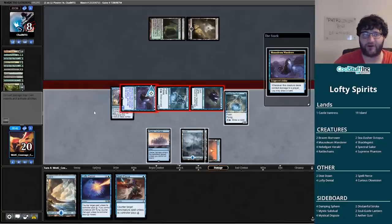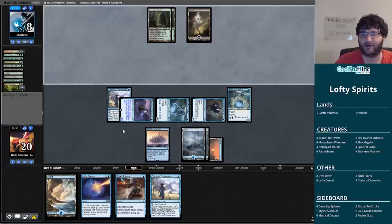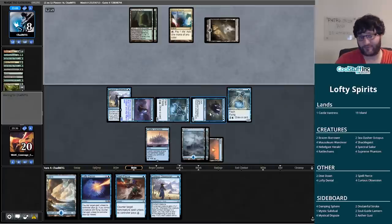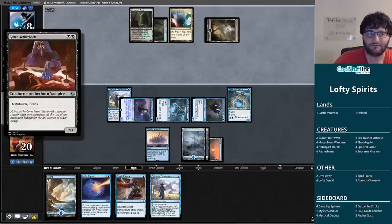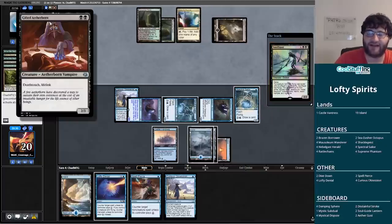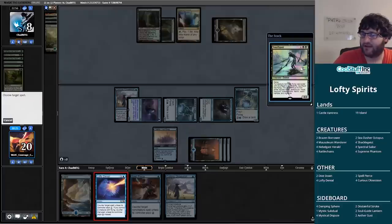Our opponent isn't playing any board wipes — let's play the creature and get some damage in. Nebelgast Herald can be good for tapping down a Soul Flayer when it doesn't have hexproof or anything like that. It also triggers when another spirit enters the battlefield under your control. Here comes what looks like Soul Flayer number one. Does it have abilities I care about? A Gifted Aetherborn in the exile zone — so that's lifelink, deathtouch, haste. I certainly care about those things. Lofty Denial it is.